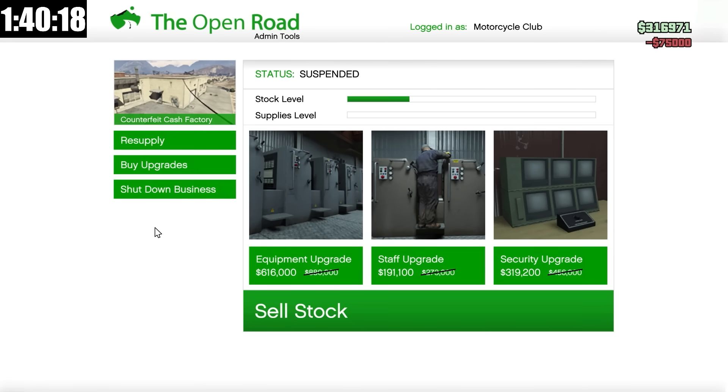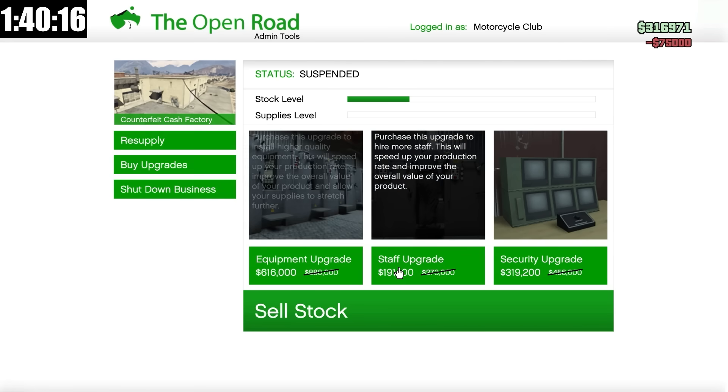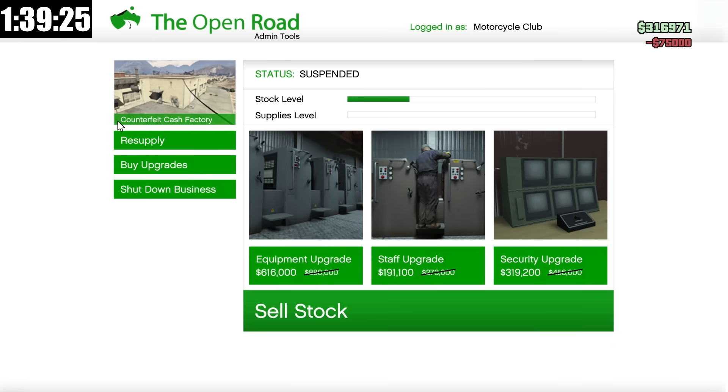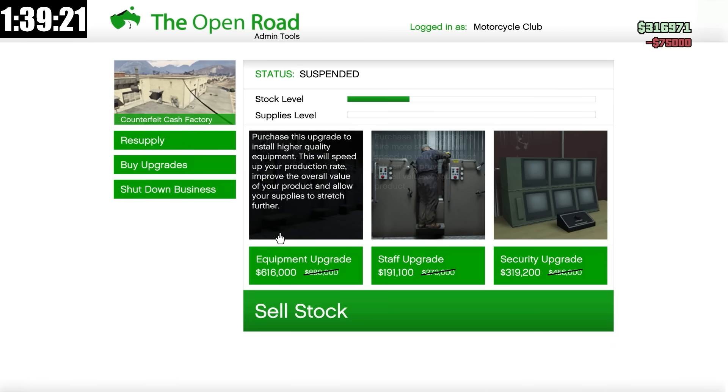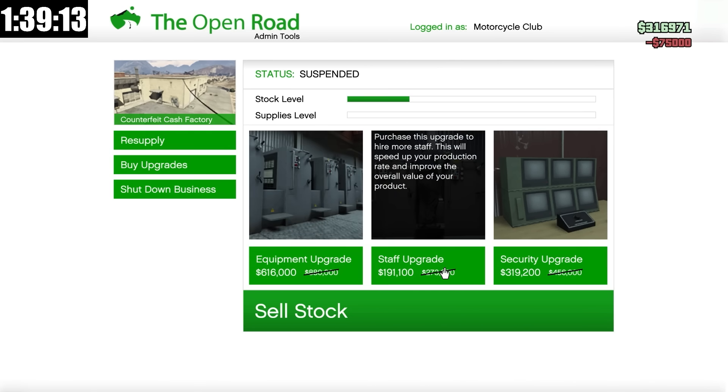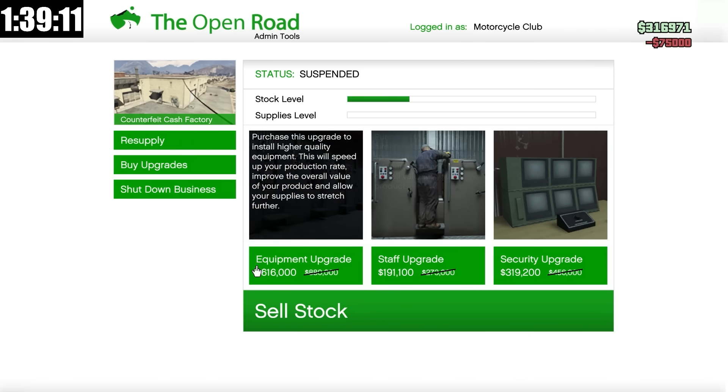Now we're here at the counterfeit cash factory, but unfortunately I don't have enough money to buy both upgrades. So I'm going to have to go make some extra money first. The equipment upgrade is going to be the most important, and then buying the staff upgrade after is going to be the best way to go.